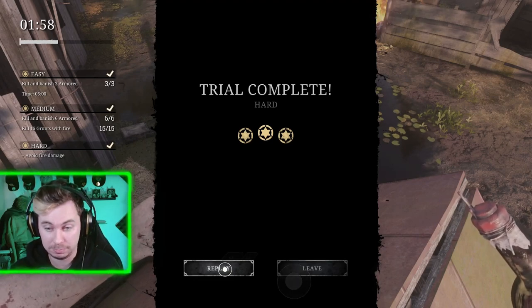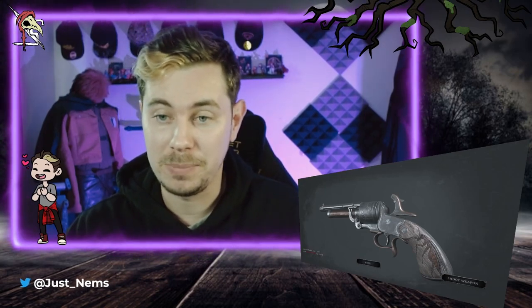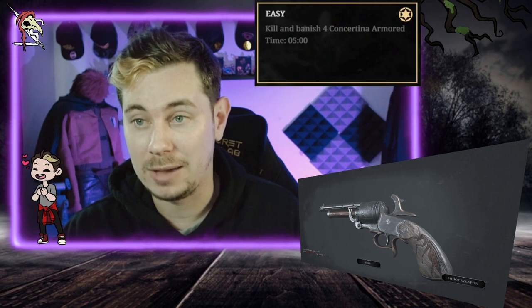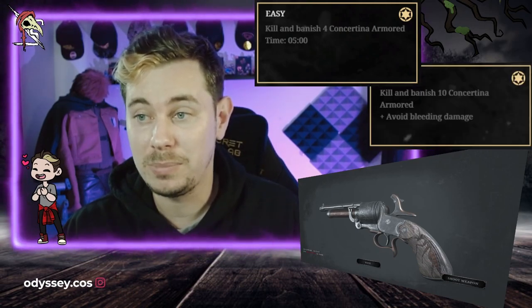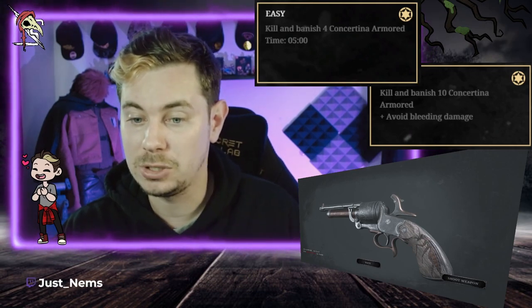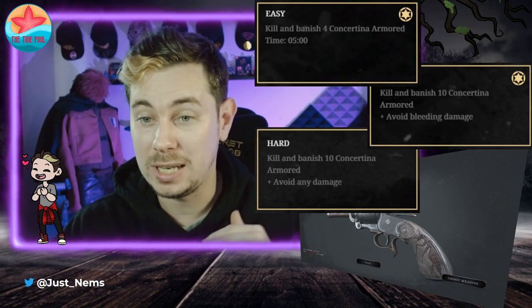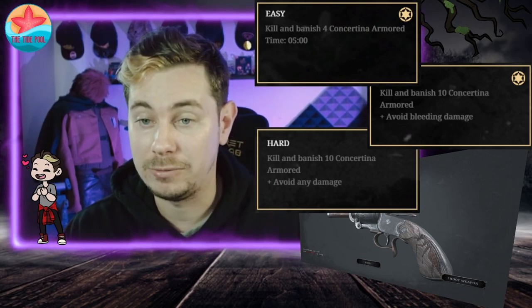Trial five is going to be another banishment trial. The idea is to go around and kill Constantina armored and banish them as you move around the map. The deal with this one is that it gives you a bayonet — if you bayonet a Constantina you're going to inflict bleeding damage and fail the mission. The idea is to run around and shoot them instead, using the odd red barrels scattered around. To one star you need to kill and banish four Constantina armored in five minutes. To two star, kill and banish ten and avoid bleeding damage. To three star, kill and banish ten, avoid any damage whatsoever, and do it in five minutes.